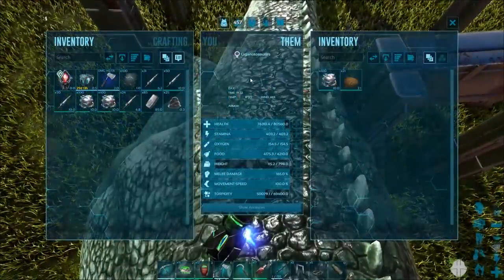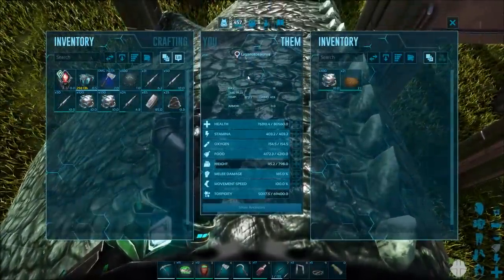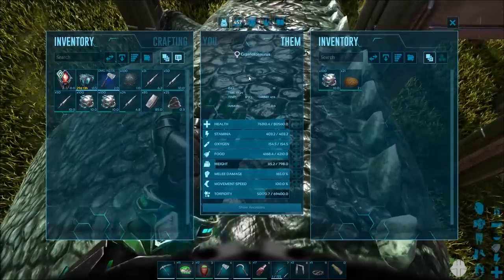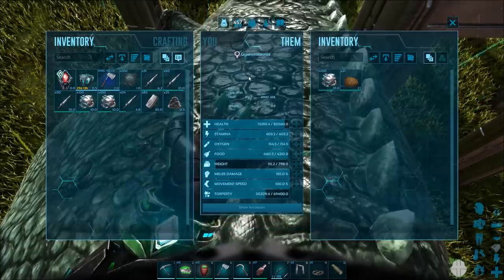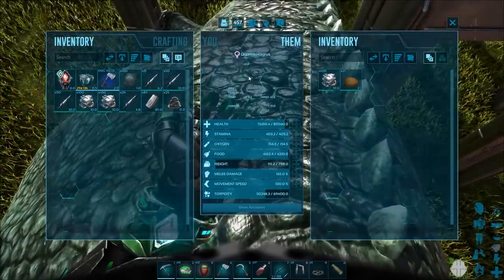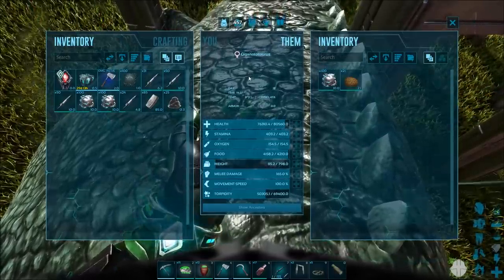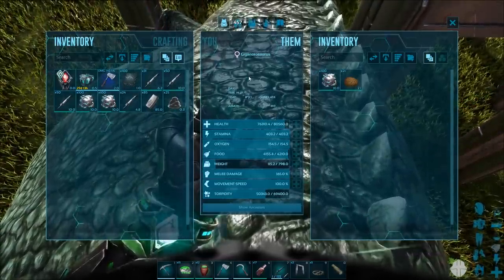Unless you're using one that's very well imprinted, if you're using a low level Giga, it doesn't make you invulnerable, impenetrable, or immortal. Just being on a Giga — even a low level one — rexes can still kill you. A really nice imprinted rex can take you out. And if you're going from point A to point B, yeah, they're pretty effective, but just know that people on wyverns will target the rider. Even though you think you're moving fast, you're moving slow to a flyer.